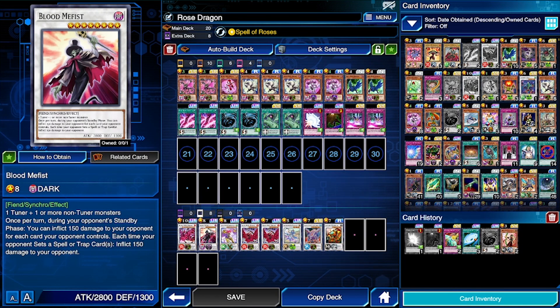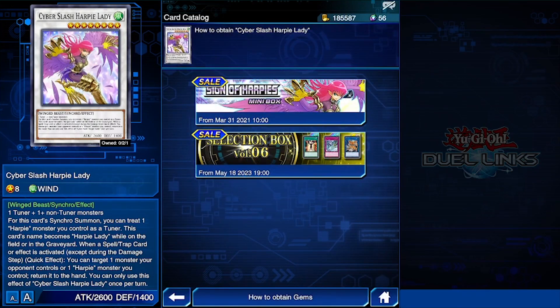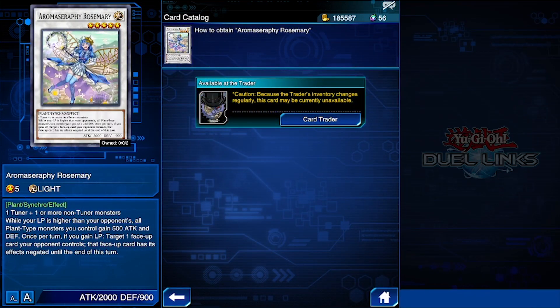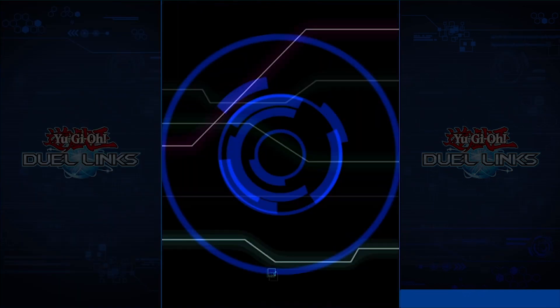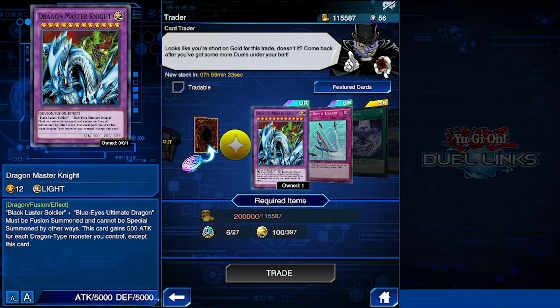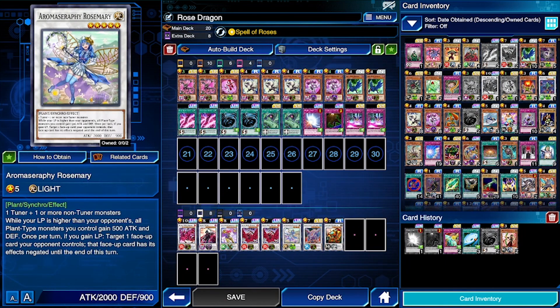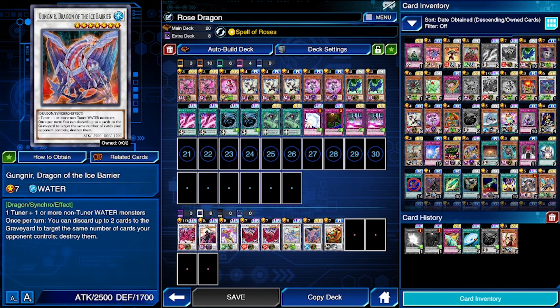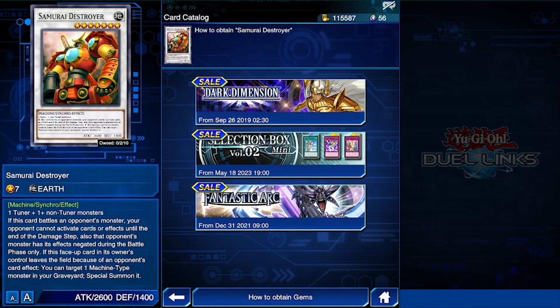The extra synchro monsters aren't strictly necessary — we didn't even use them in the duels. Blood Manifest came from Ranked Duel tickets. Cyber Slash Harpy comes from Sign of Harpies. Rosemary comes from the Card Trader — she only shows up as a featured item in the ultra rare/super rare section, not the regular inventory, so pick her up if you see her. You can also use Rosemary in an Aromage deck. Dragon of the Ice Barrier comes from Cybernetic Rebellion, and Samurai Destroyer comes from Dark Dimension or Fantastic Arc.